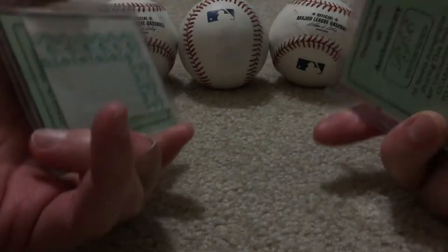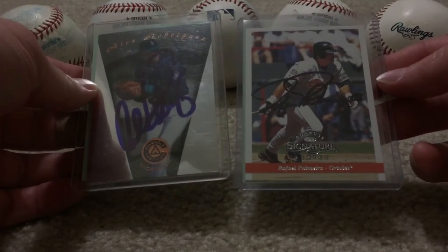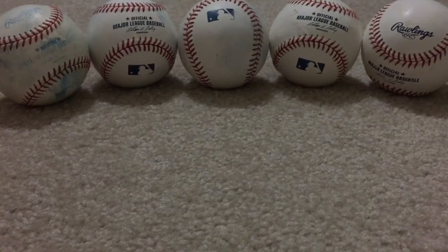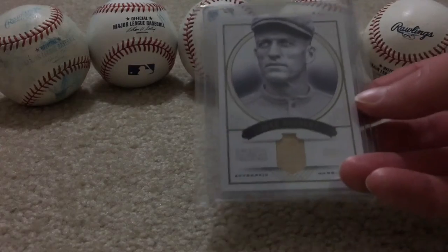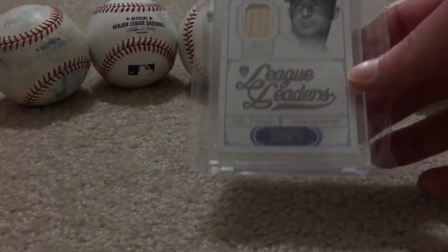Got a Palmero and a Rodriguez — they both have COAs on the back. Got those a long time ago in Baltimore, Maryland. Long story behind those but I'll tell you about those later when I'm not trying to speed through these cards. Jake Daubert obviously from National Treasures — I got some of these old relics, I just love these sets. And Carl Perillo.